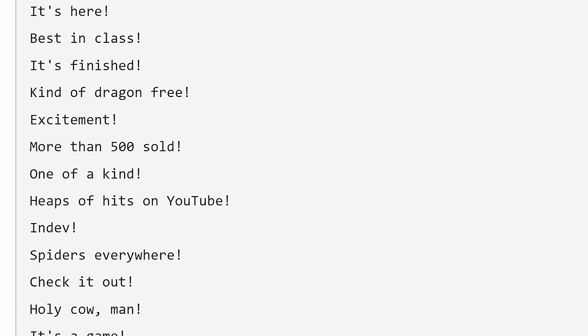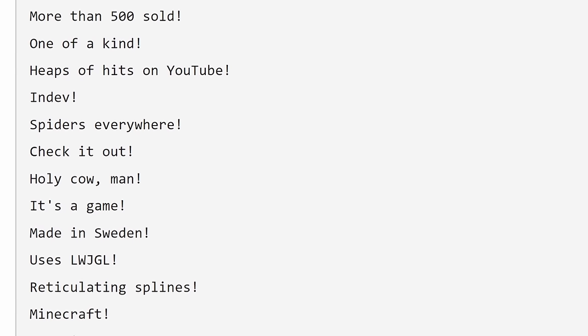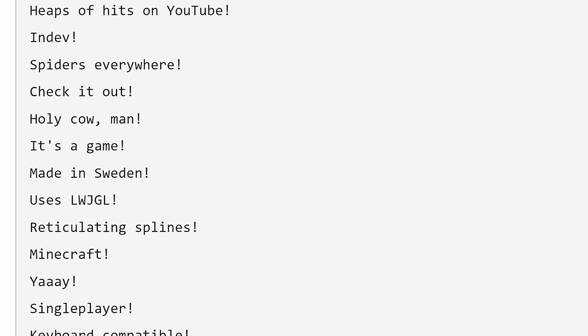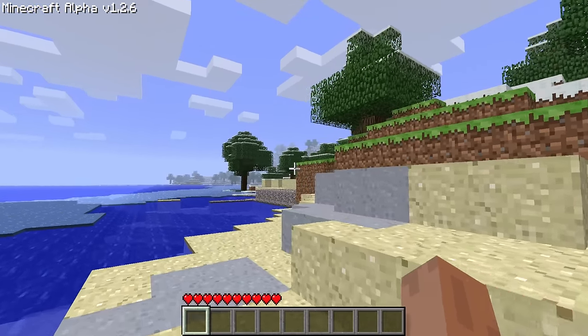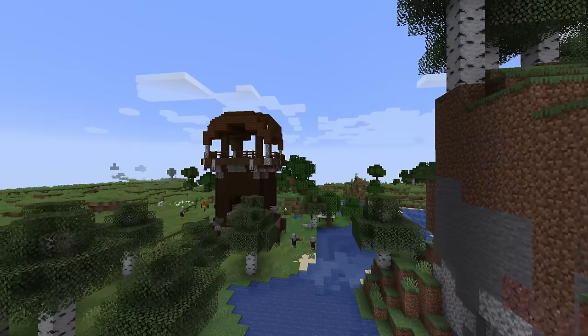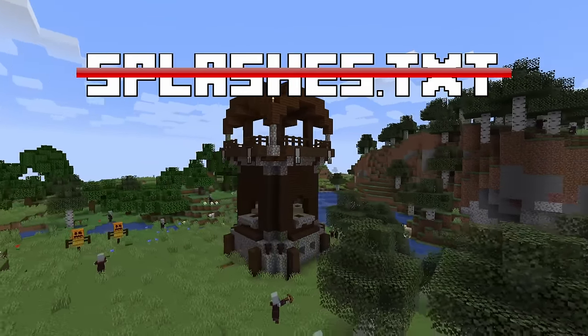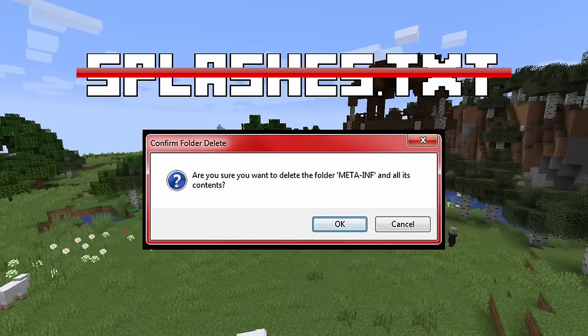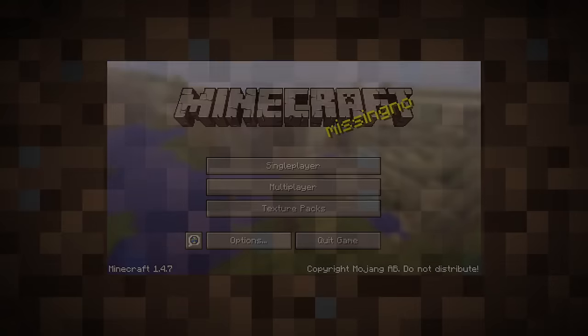In older versions of the game — from Minecraft Alpha to around release version 1.14 — deleting splashes.txt from your Minecraft files without also deleting the infamous meta-inf folder led to your splash text on the Minecraft menu always saying 'missing no.'